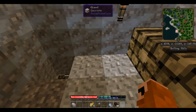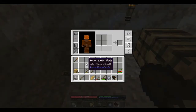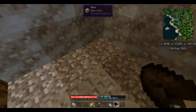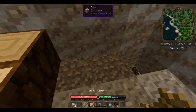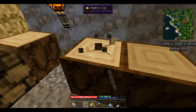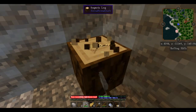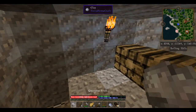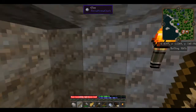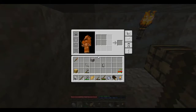We've got 10 sequoia logs left and only one stick. What I'm going to do is put down two of these sequoia logs and take my hammer and beat on them — when they break, it's going to give us sticks. Now we've got five sticks. The reason that's important is I want to take one of these sticks, right-click our torch, and that's going to give us another torch — that way, if these burn out, we'll be able to relight them off of the torch we have in our inventory. We've also got sticks so we can make a new knife.